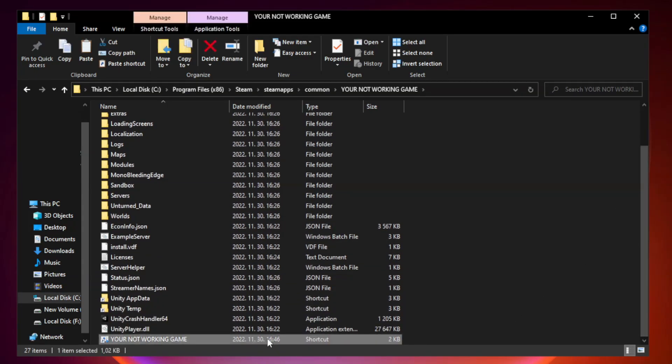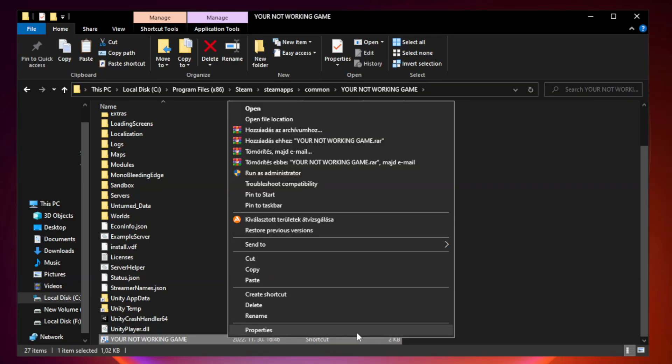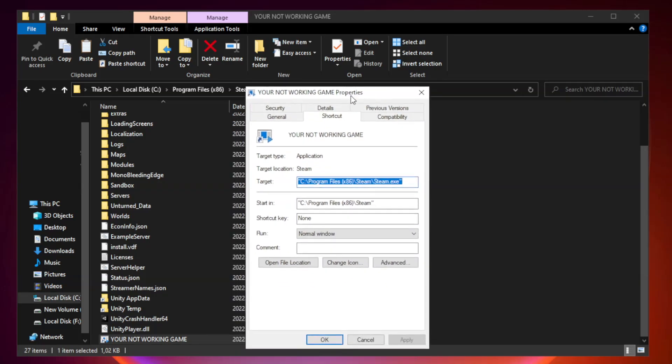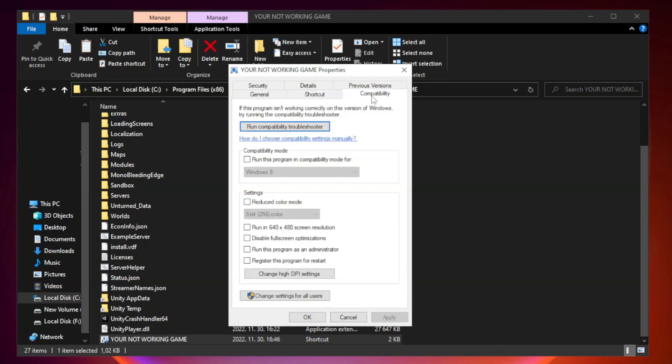Right-click your not working game application and click properties. Check run this program in compatibility mode.